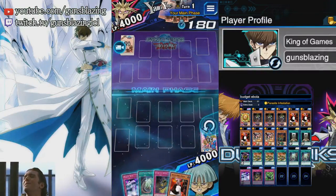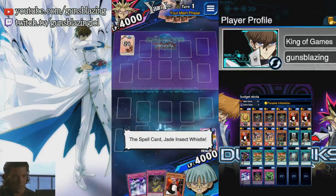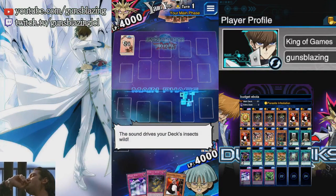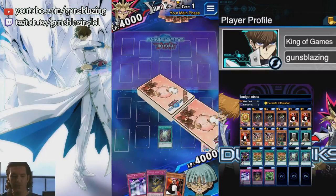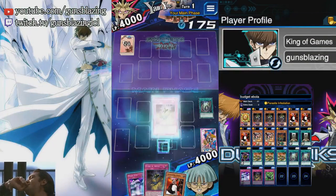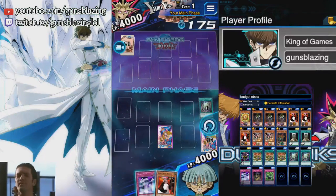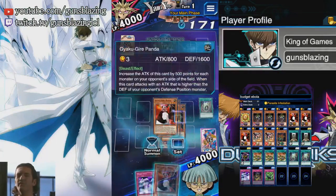So this is the budget version of the deck. It's kind of the same premise — it just uses a lot more Shadow Slayers, so in a way it's also a bit more aggressive. This guy has a 4-Star Ladybug, and that's the problem with Jade Insect Whistle: it doesn't guarantee that they'll pull the card that you want.